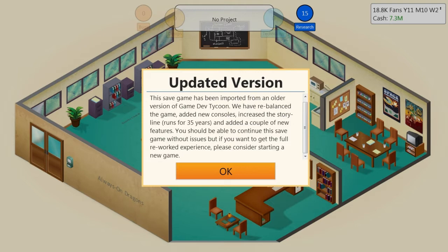Hello everybody, Gabriel here and welcome back to Game Dev Tycoon. As you can see this is a strange setting. We did upgrade the game to the latest version, which is 1.4. This save game has been imported from an older version. They have rebalanced the game, added new consoles, increased the storyline, and added a couple of new features. You should be able to continue without issues, but if you want the full reworked experience, please consider starting a new game. So we won't get the full new experience — that will be up for season 3.